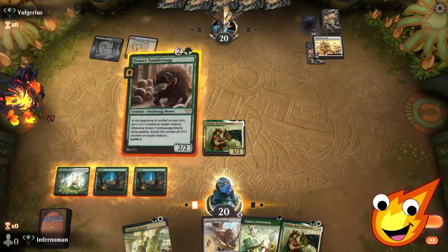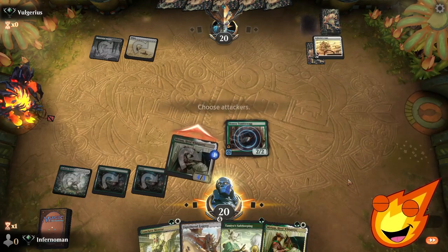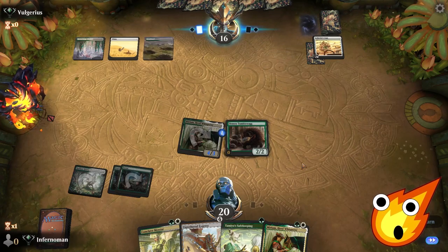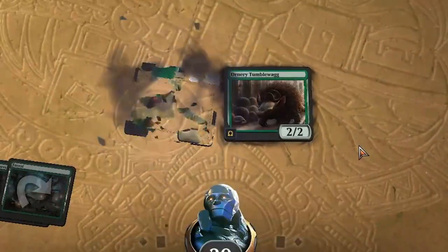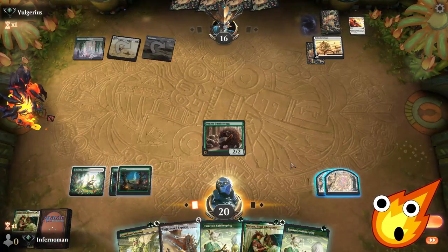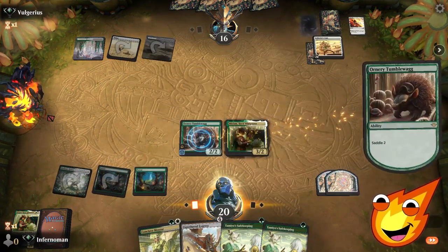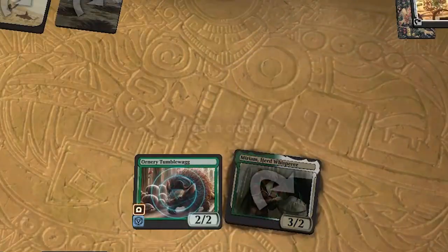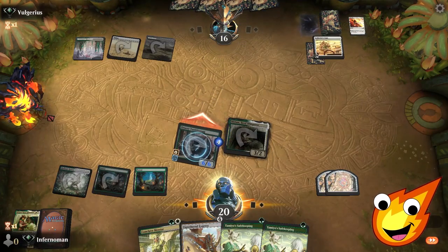Got another Miriam — nice for a backup plan. Ornery Tumblewag comes down. We put a counter on Miriam and swing with her, putting our opponent down to 16. We're shields down for a moment, so hopefully they don't have removal. They do have removal after all, but the cards aren't too shabby — let's put down another Miriam. I don't know how they're going to stop this — here's where the fun begins. Saddle up time! We'll put some nice counters on and swing away. Oh my goodness — it's actually working! 6/6! Woo!